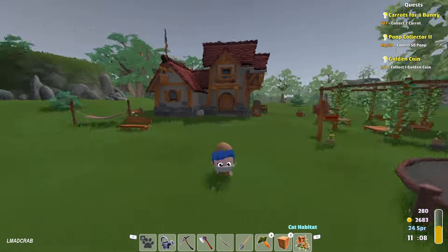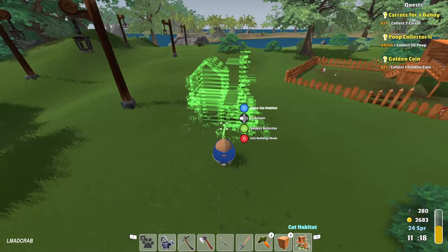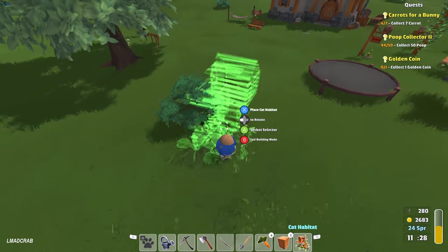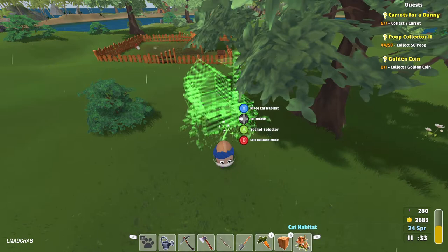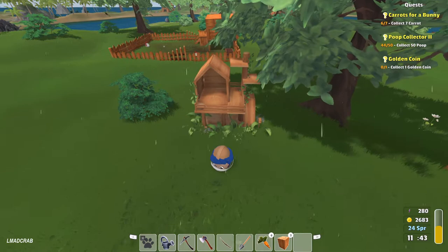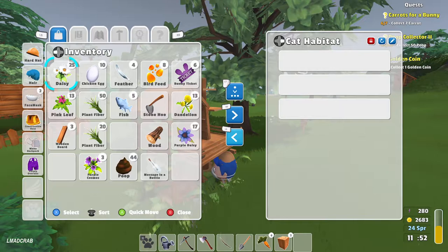We're losing our inventory space. We're going to put this habitat for the cat. Let's see if the assistant will look after our shop because I don't know what's happening. I bought an assistant but it's not there. Building this cat habitat here — I wanted it closer to the chicken area. I think that is the front. Oh cool! Now we can auto deposit. Open habitat.